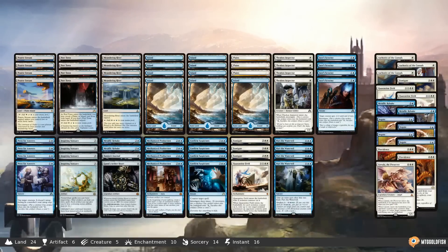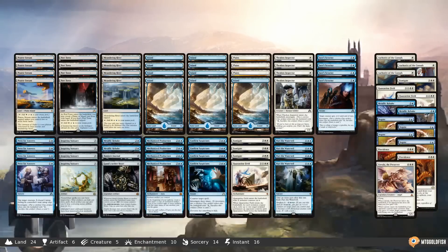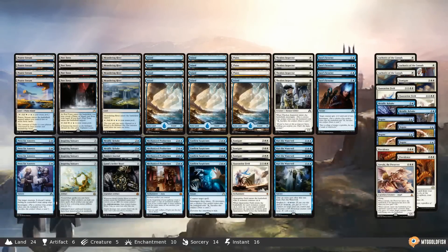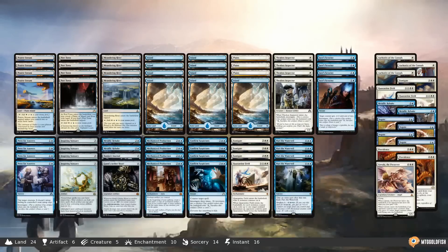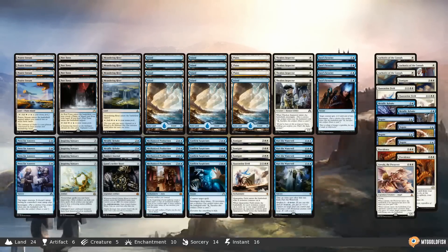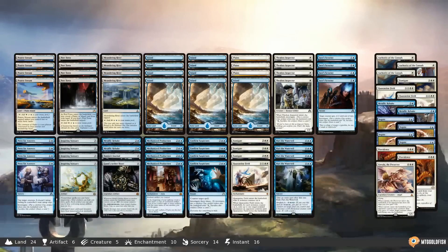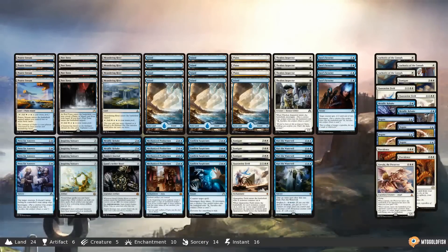However, if you look at them as 'one blue mana: create a Mind Stone with Inspiring Statuary, and do a little something else,' that's an absurd card. If Mind Stone were legal in Standard it would be played everywhere. Wizards just doesn't put those types of cards in the format.